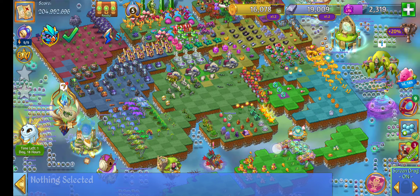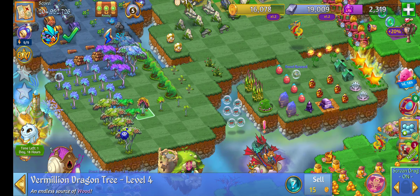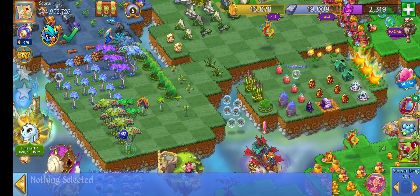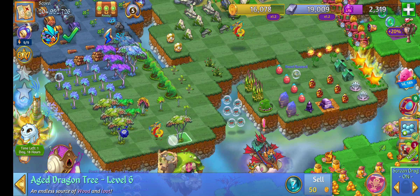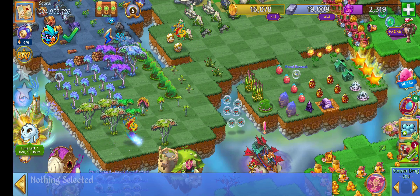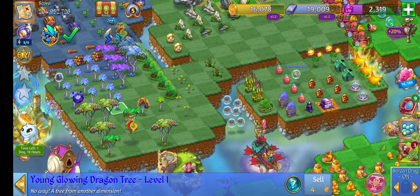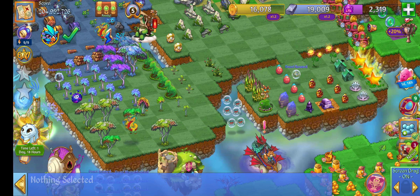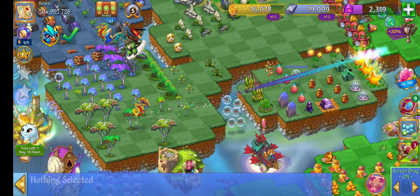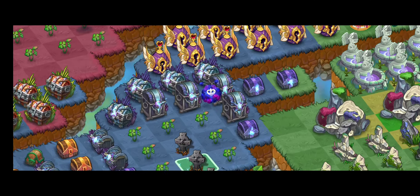Some of them are easy to find, like this little guy right here hiding in plain sight. Got him — come on, there you go. And then right over here, got another one hiding. Actually, all three of them were hiding in plain sight this time.